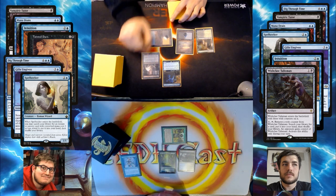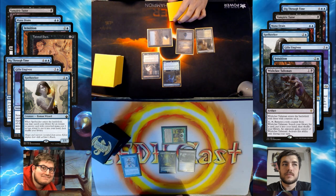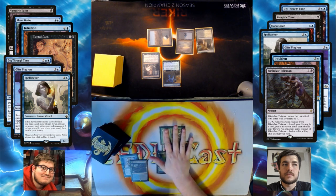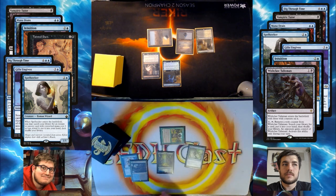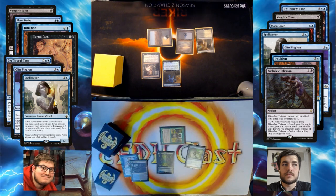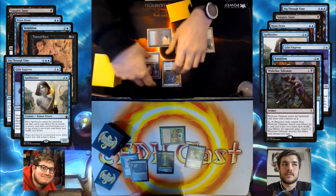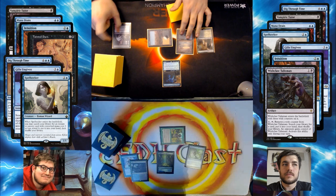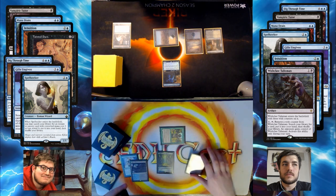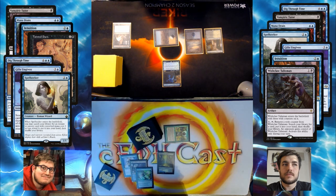I'm going to cast a Thoughtseize targeting you. I'm going to crack this Polluted Delta for an Underground Sea and cast a Spell Pierce. Yeah, that's fine. That's also scary, but in a different way.